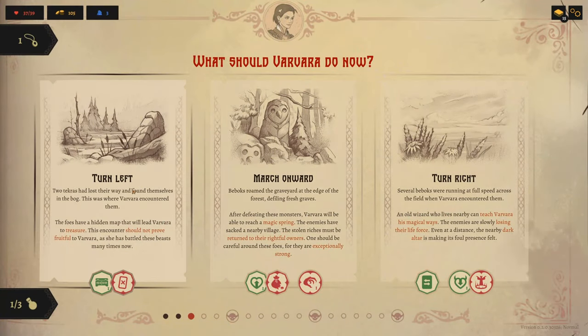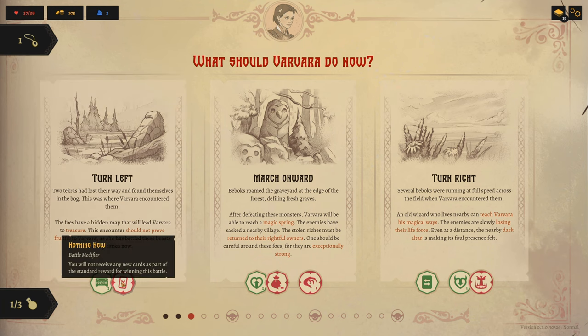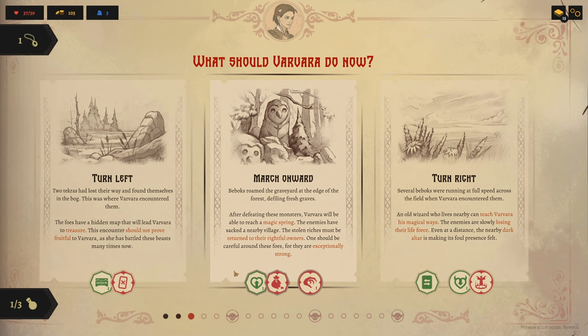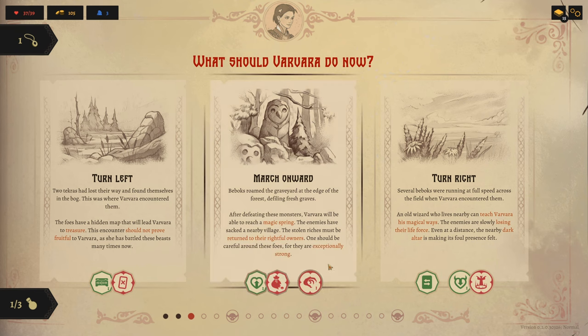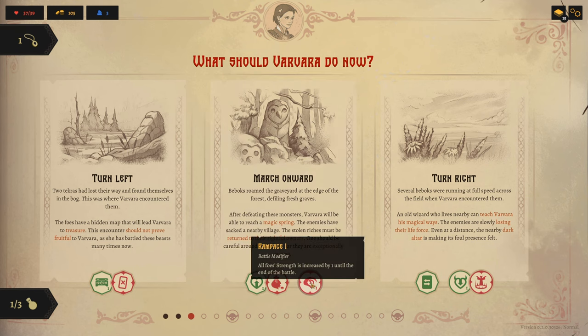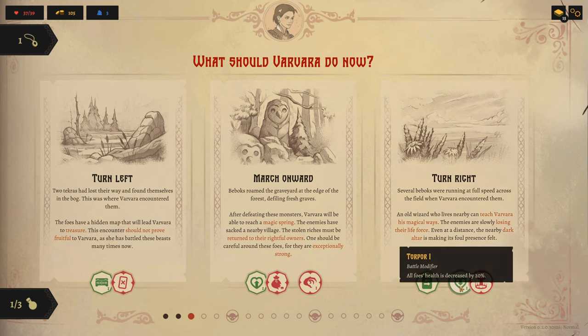Between battles, you will be given three path choices to move to your next fight. Each path will offer a different set of rewards, as well as give you some mixture of bonuses and penalties during the course of the fight. Be sure to look at each reward, bonus, and penalty very closely to determine which way you want to go. Always look at the situation you're in and what's coming up. The bar at the bottom will show you your progress before each boss fight becomes available. You can delay fighting bosses until you're ready, but don't delay too long — eventually you will have no choice but to fight a boss battle.